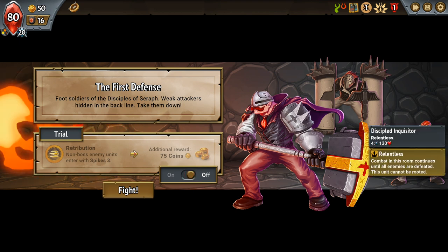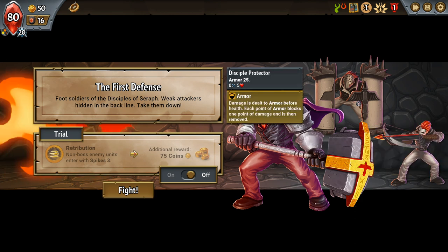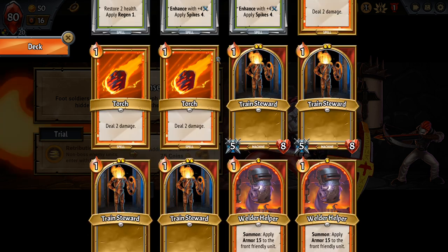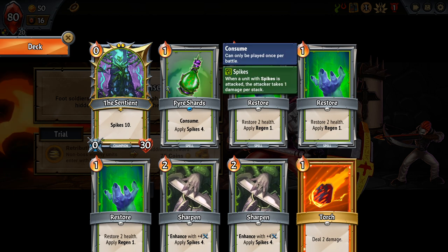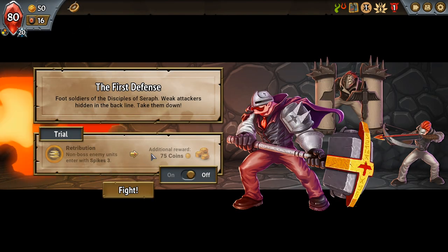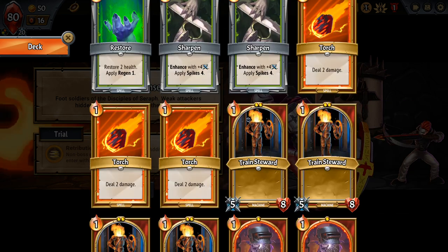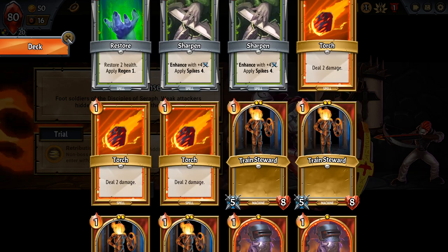Enemy units enter with spike three — basically on attack we're going to take a little bit of damage ourselves. This first guy starts with 25 armor, this guy starts with only one health. I don't think we have the strength right now to withstand spikes three, because our Welder Helpers are going to die upon attacking, which isn't terrible since they only deal one damage, but it isn't great either considering we have these enhanced Sharpened cards.